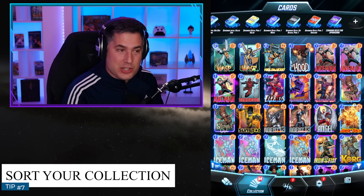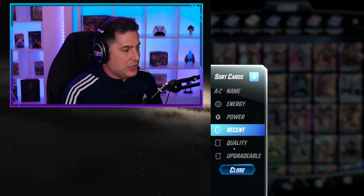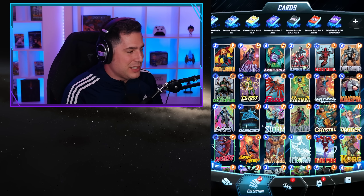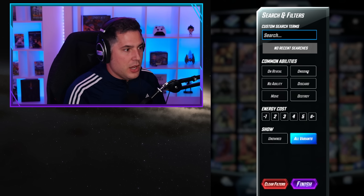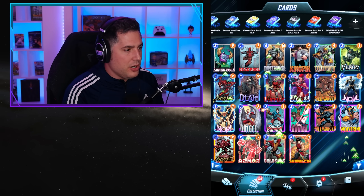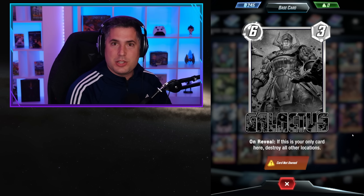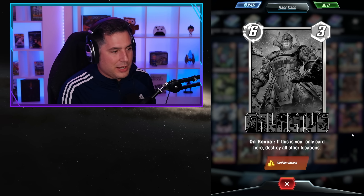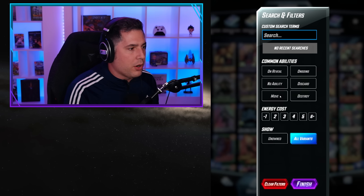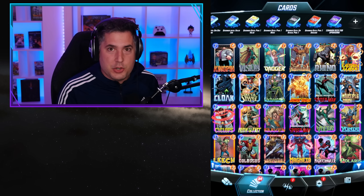Tip number seven is that you can actually sort your collection — a lot of people don't realize this. You can sort by energy, by power, by recently unlocked cards, or by quality, such as showing all gray common cards you need to upgrade. You can also filter by common abilities: for example, show only ongoing cards, or only destroy-based cards, or even destroy-based cards you don't own yet. This makes deck building much easier, and deck building is one of the most important skills you can develop as a Marvel Snap player.